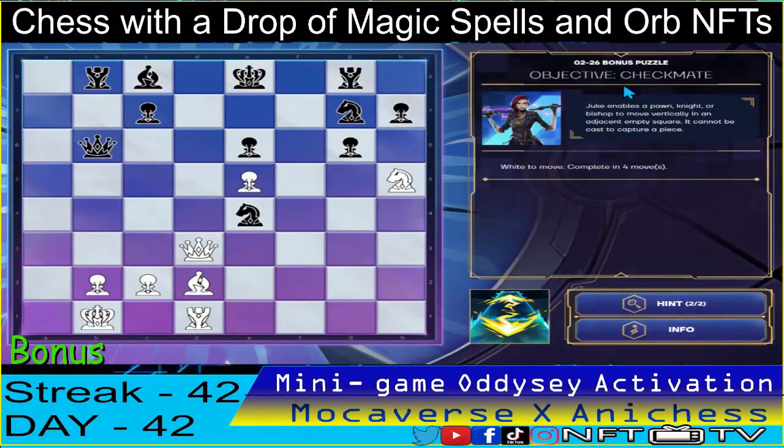And for the bonus puzzle of day 42, we have the objective checkmate. We have to complete in four moves using the juke spell. Let's do it guys — queen to d8, check. That's correct.